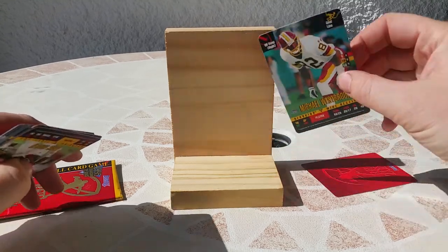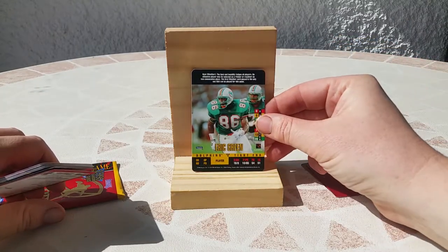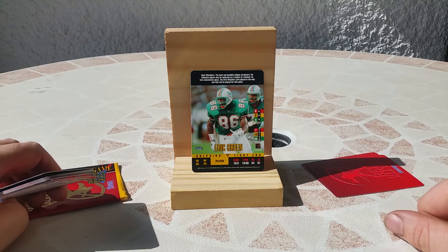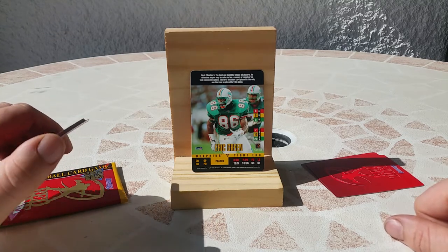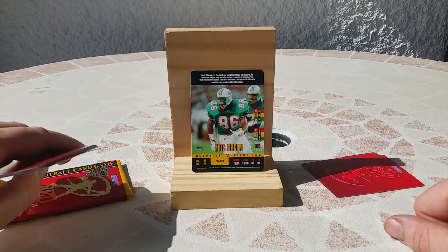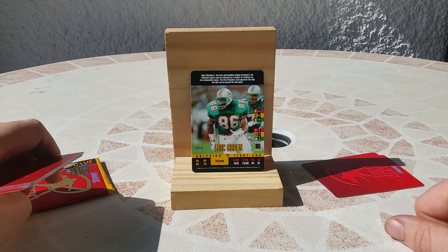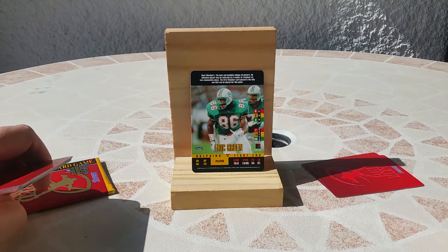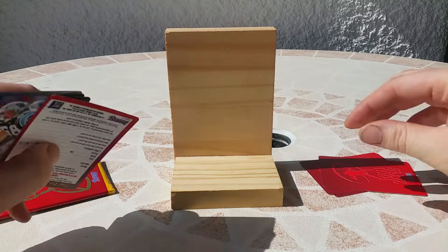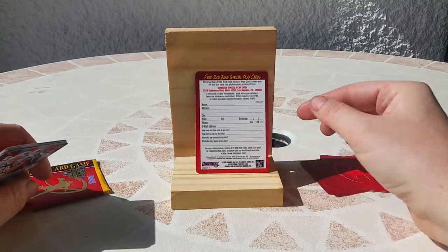Next is Eric Green — he also played for the Dolphins. I think he was best when he was with the Pittsburgh Steelers. I think he came from a very small college — I think the name of the college is Liberty, but I'm not 100% sure, I will check on the internet. Next — oh, what is this? A Red Zone special play card!